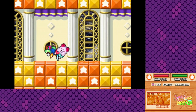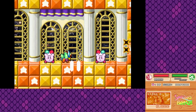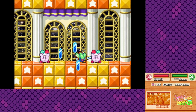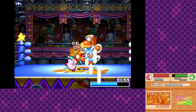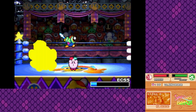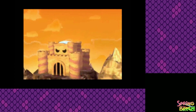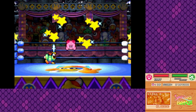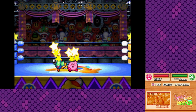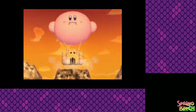Let's go kick Dedede's ass real quick. We're just gonna take care of D-D-D fast. That was really easy. Bye, D-D-D! And I believe that's it for stage one — that's Spring Breeze. We see Kirby puff up to the size of a hot air balloon and just kidnap Dedede's house.